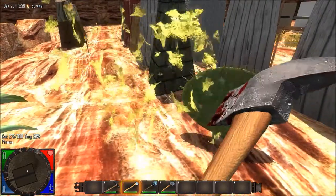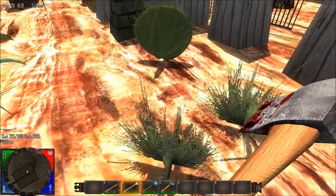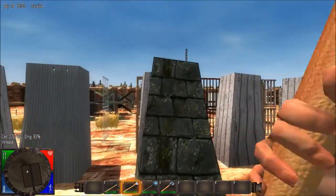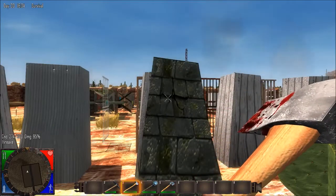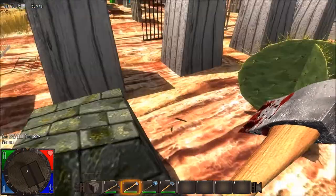This is Cactus Pancake, I think — Plant Cactus Pancake — and it drops nothing. This one — Shingles Old. Yes, and it drops old wood.